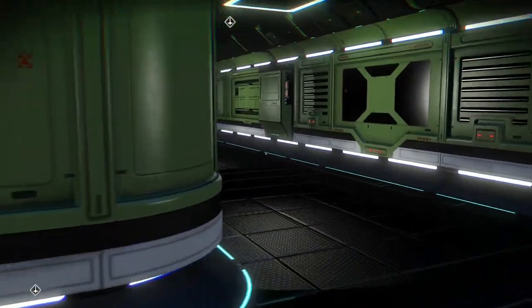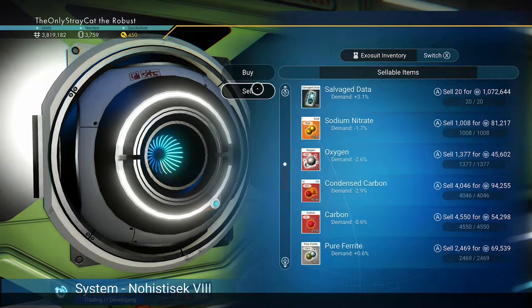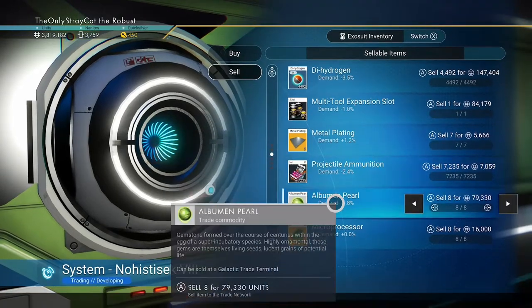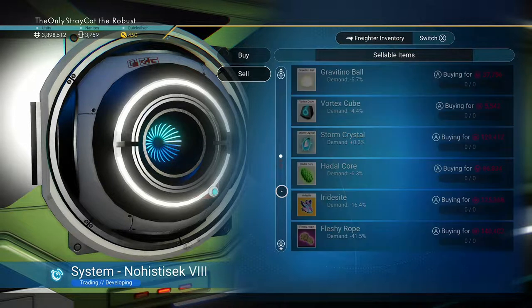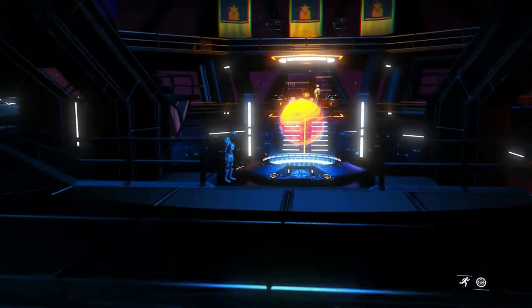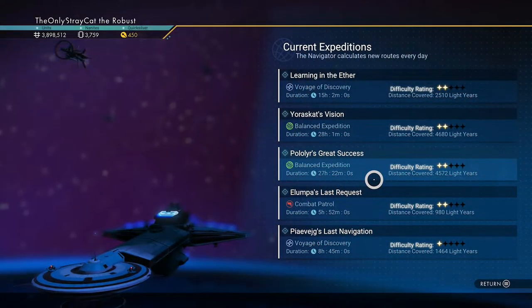There's my galactic trade terminal — I can sell all my crap I don't need, which is all these albumin pearls here for sure. Now I can do a new expedition. Some of these are massive — a balance expedition here. I can easily put all of my ships in for that, no problem. Be nice if I had a support one, but unfortunately I don't yet. But this should be just fine — easily make that go. Fantastic.